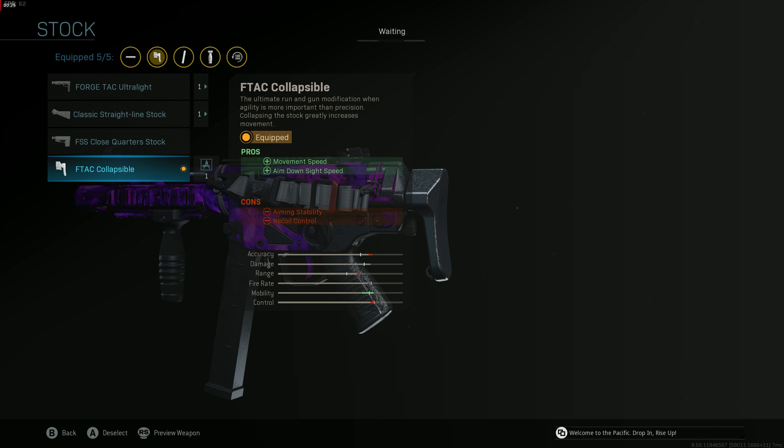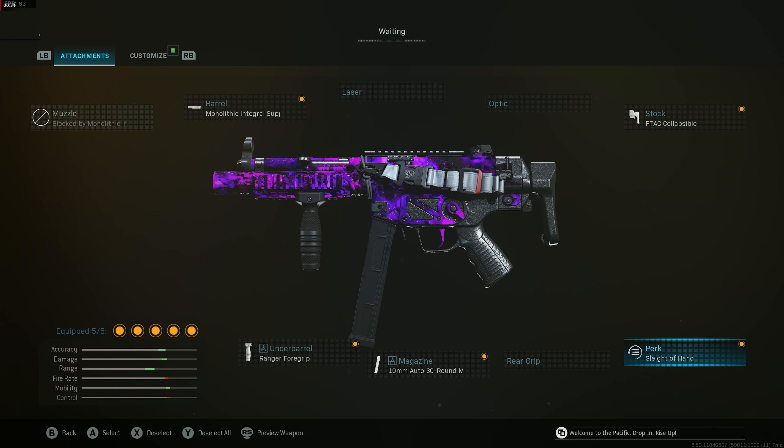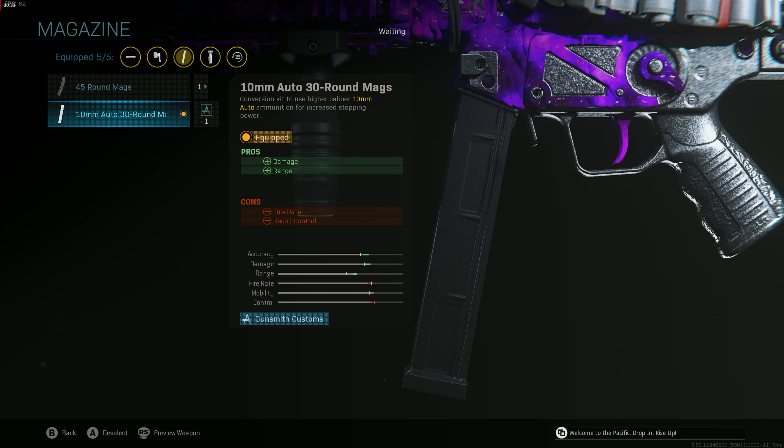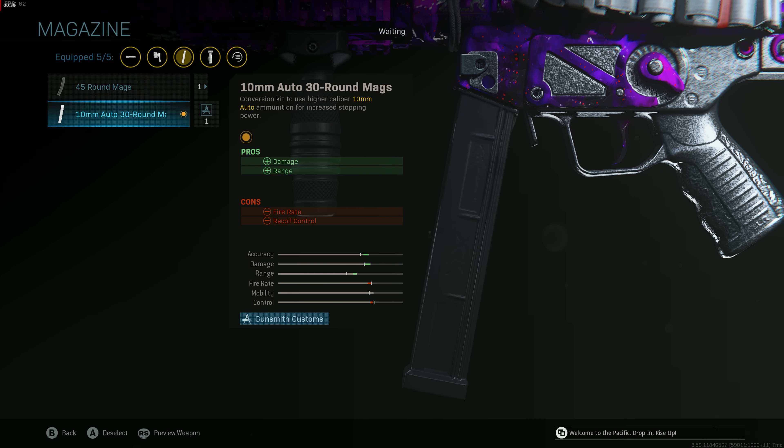In my opinion the FTAC Collapsible Stock is one of the most important attachments — it gives you the best movement in the entire game. Sleight of Hand so we can reload really quickly. Then the 10mm Auto 30 Round Mags, but you can also use the 45 Round Mags — either one is really good. Just know the 10mm Auto 30 Round Mags does have more recoil.